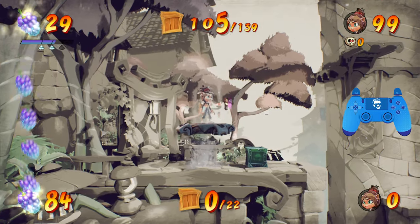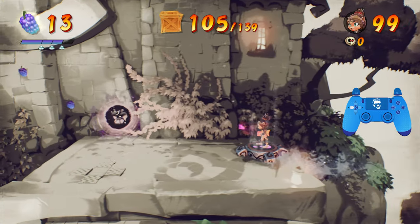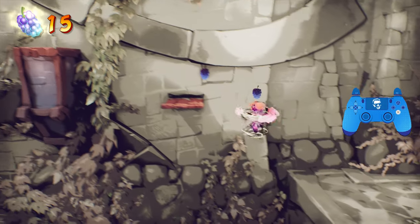It can be done pretty quickly — there are only a couple of ways to do it to get all the crates, otherwise you've got to die and come back. You should have 105 crates after the bonus and after the checkpoint, and all of your Wumpa Fruit gems.